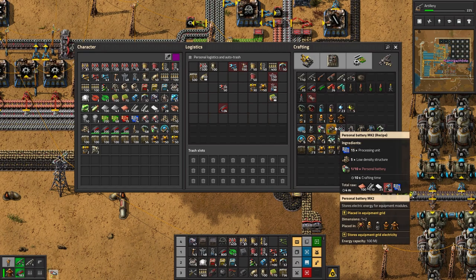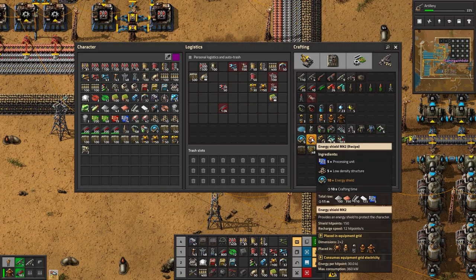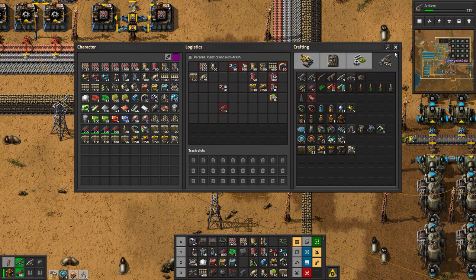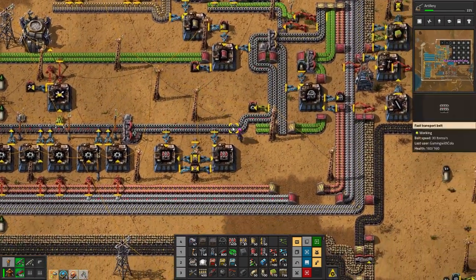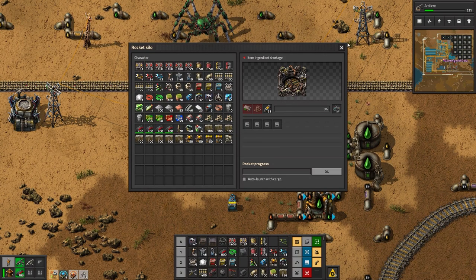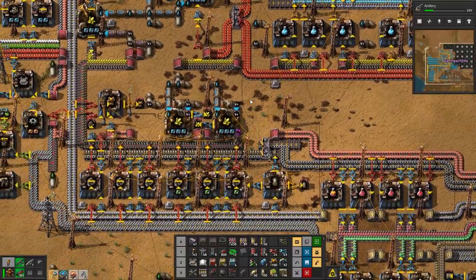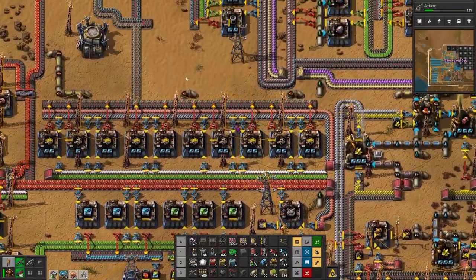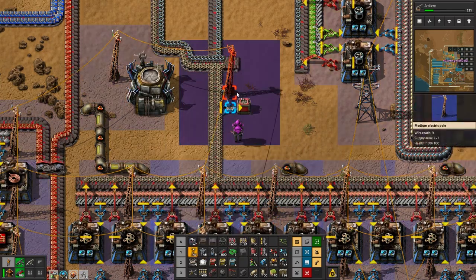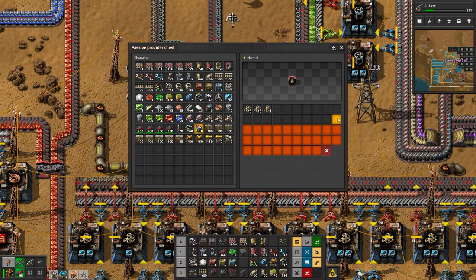We'll just make those and stick them inside the Spidertron. That can make them in the background. Maybe we make one more leg so that he goes 60% faster - so cool! What else does he need? This needs low density structures and then rocket control units. We'll have to set up something to make those. Let's go up here and tell them - I need to slowly take these off into a requester chest with power. That's going to be 200 in there.